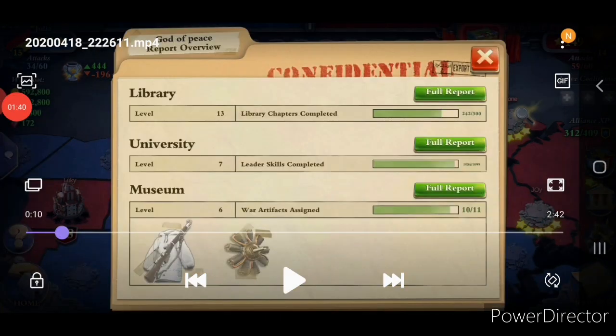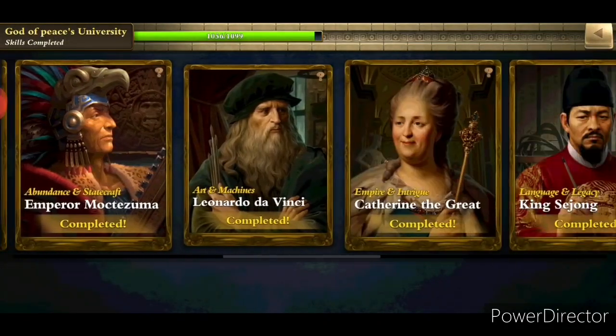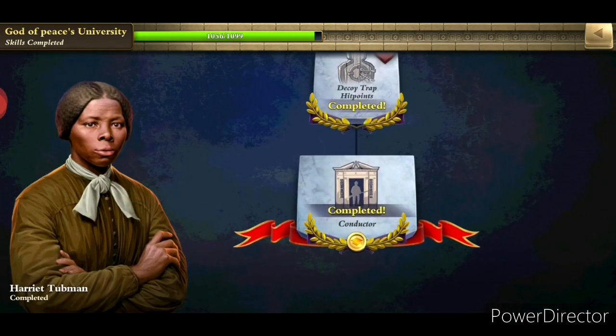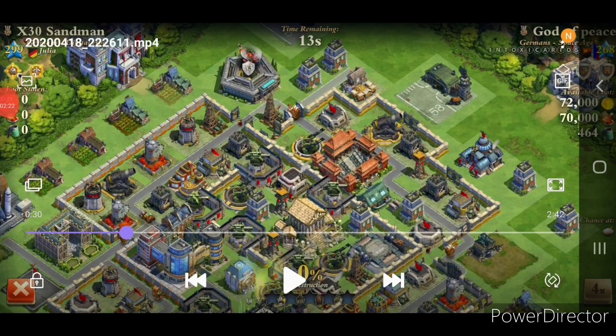What is pretty important to mention is the equipped museum, which is pretty specially equipped, but even more important is the university which is nearly completely researched. All defensively related researches in the university are done — only about 43 researchers missing — and all important ones like Hannibal Barca, Hold the Gates capstone from Sultan Saladin, and Harriet Tubman capstone with the shooter-spawning buildings are completely done. In total the attack base is only level 268, which does not seem like a lot, but considering this information, this base is definitely way tougher than it looks.